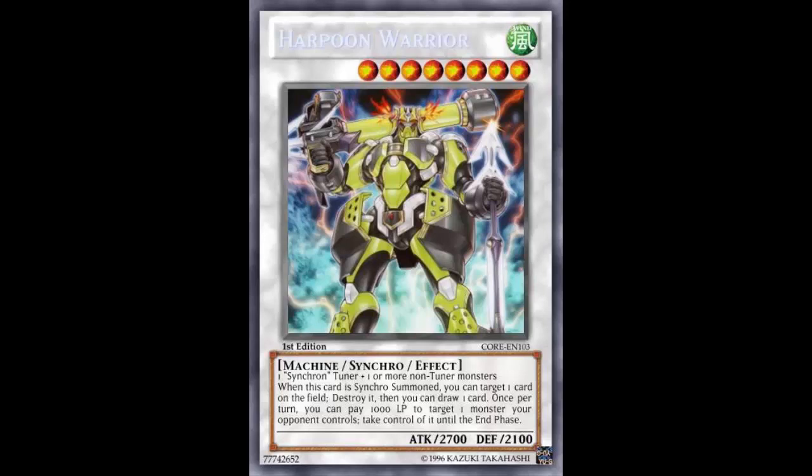Usually when you Synchro Summon, it's a neg. Bare minimum, if you use a Synchro Tuner and one non-Tuner, that's two cards to make one — that's a neg. But then you pop your opponent's card, so now you're even, and then you draw a card. Generally this card is probably made with more than one non-Tuner, so you're using three cards and you're down by two. You destroy your opponent's card — now down by one — then draw, and you zero out. That's very powerful.